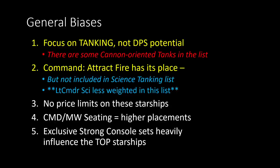When I tried to cover this last year, my big emphasis was almost like does it have a Lieutenant Commander Science — if not then I'm going to lower it over every single other tank in the game, which isn't really particularly fair. So in this list I'm not doing that. Again, there won't be any price limits on these starships themselves, so we're going to be assuming they already have the optimal starship traits and space traits for these tanking builds. I love the Command Bridge Officer abilities and Miracle Worker Bridge Officer abilities, so those seatings are going to have a higher placement.